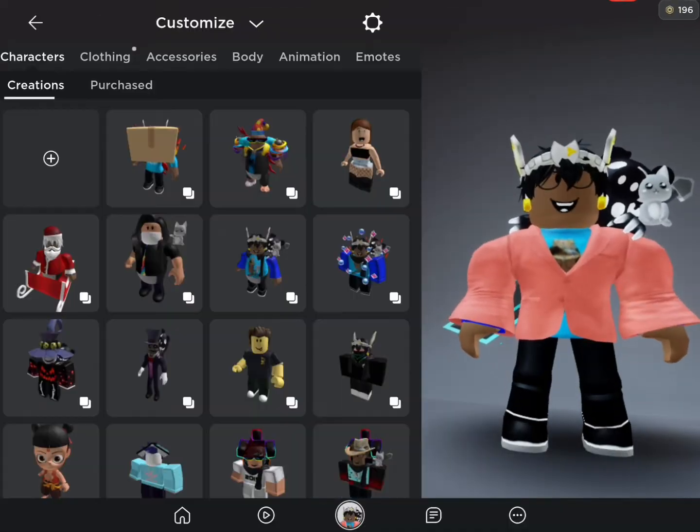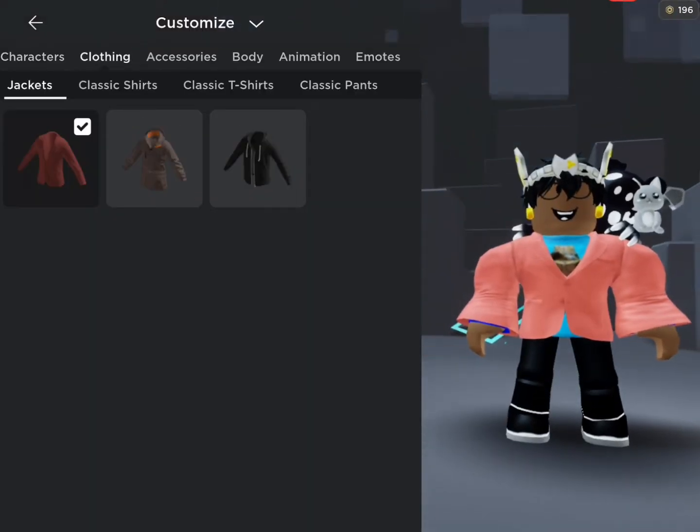So how do you equip it? Well, you go to Customize, go to Clothing, go to Jackets, and then select any jacket here that you want.